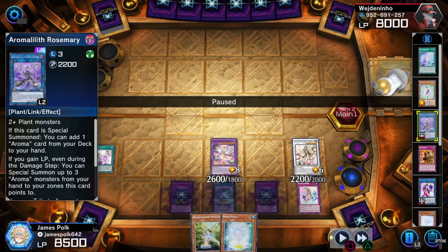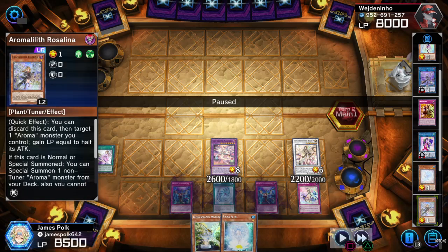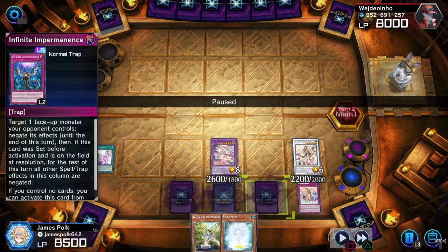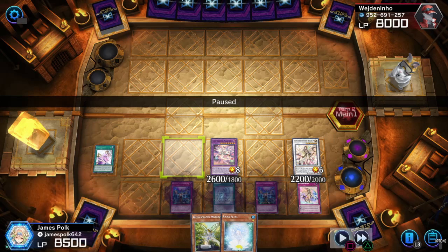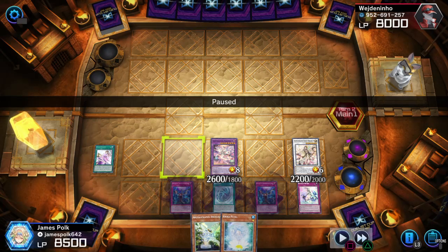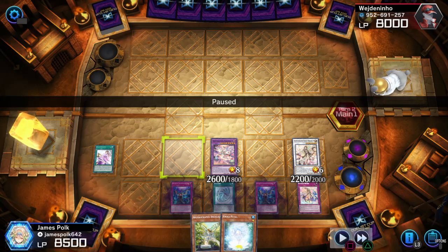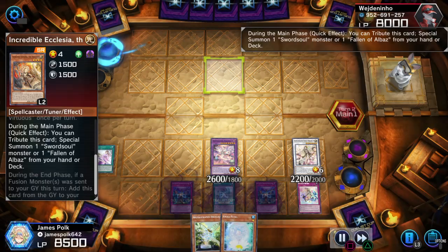The moment we special summon a Rosemary, if we really wish to, we get the search. Or if we special Rosalina from Blessed, we get another Aroma out of the deck. This is what I call the super mega ultra complex lines that totally reeks of greatness of plants — special incredible Ecclesia.